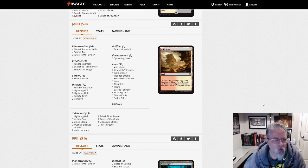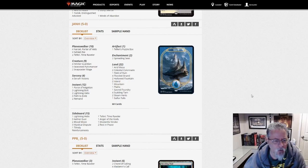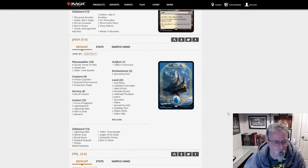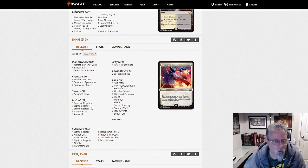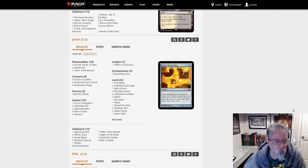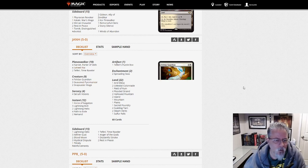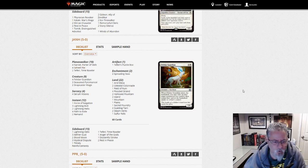John H with Jeskai Saheeli — the more traditional Saheeli deck compared to the Niv-Mizzet build we saw a few minutes ago. 12 instants and whatnot. It's got the Narset-Teferi's Puzzle Box combo to shut off your opponent's ability to do anything, and Pyromancer for threats if you can't get the Saheeli combo in place. Jeskai Saheeli.